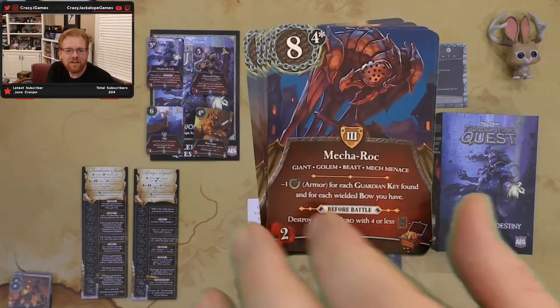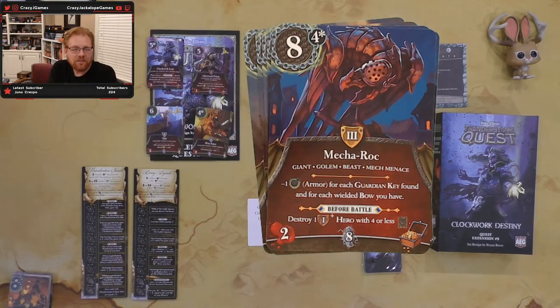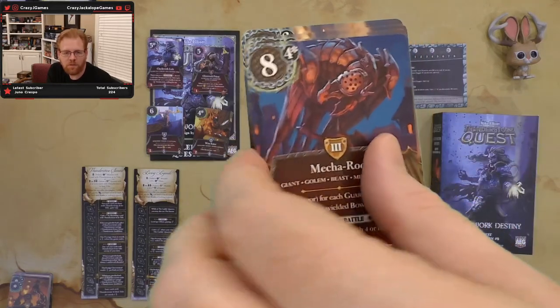There's also a Mecha Rock. Minus one armor for each guardian key found and for each wielded bow. Before battle, destroy a hero with four or less skill. That's something you can get around, and as you get late in the game fighting threes, it might actually be a good way to get lower-level heroes out. Eight plus four is twelve — that's not too bad. Two damage, good experience and a treasure. That's one worth fighting. Three of those in there.